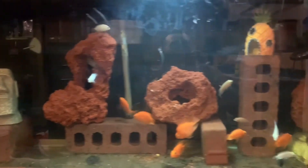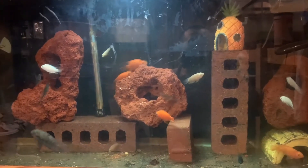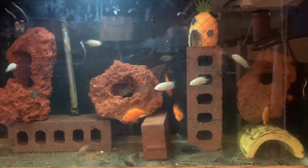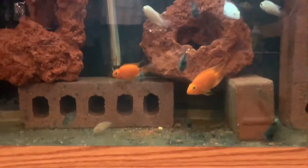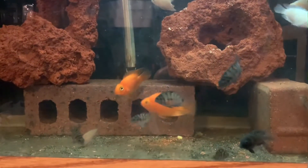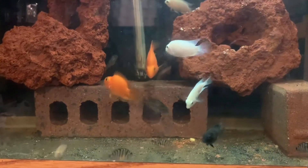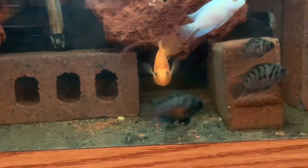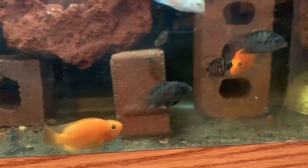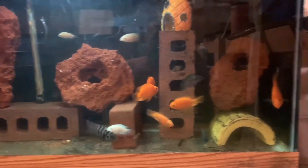Got SpongeBob going on in here, chilling on top of the tower. All these small guys are the babies — got a bunch of females. These two might be up here, brothers and sisters right here. Let them do their thing, let them feed the red tail.